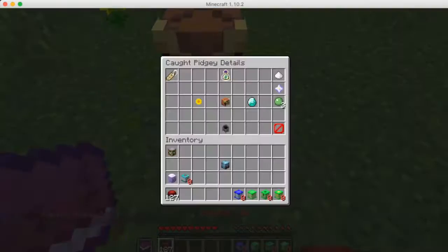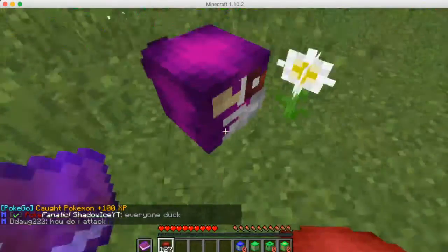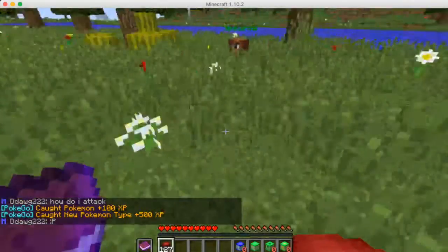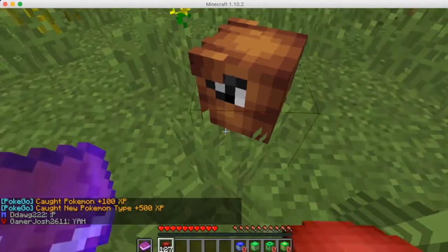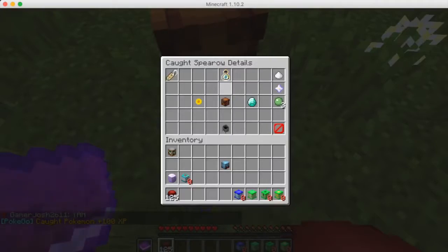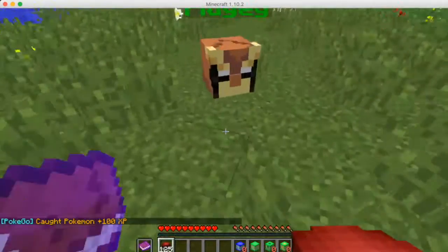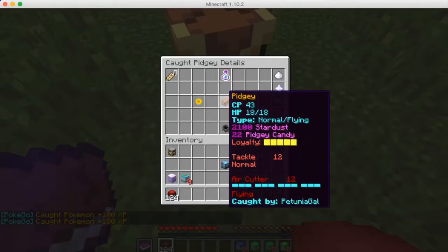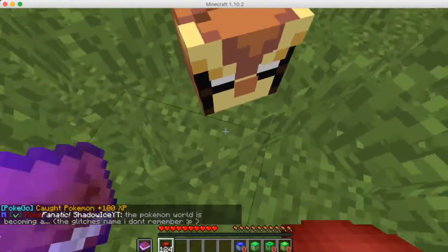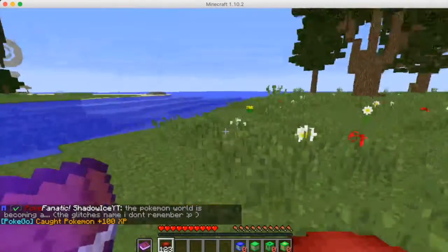Let's catch some of these Rattatas — they're just 10 CP, I think that's the lowest you can get. There we go — 48, that's pretty good. I am horrible at remembering what I've already caught and what I haven't. Can you just sit here and catch them all day? Let's do that. 40 CP — getting pretty good.